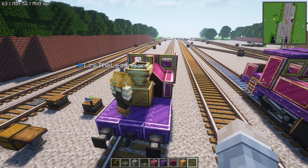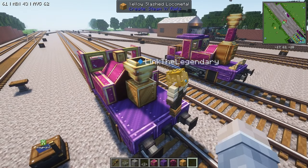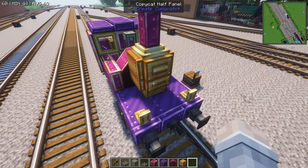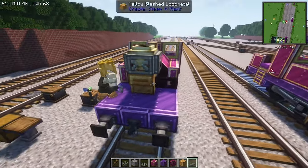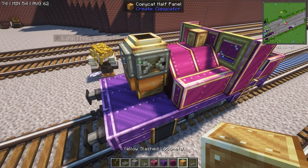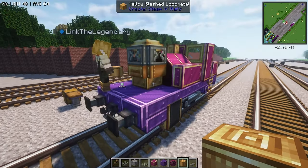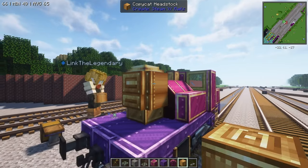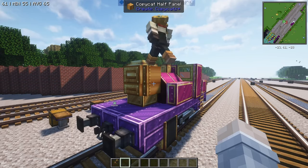Then use a copycat headstock and a copycat half panel going along the smoke stack, just like this. Make sure to put a half panel below the headstock. Then use a yellow local metal smoke box and put it into the headstocks — this is what it should look like so far.